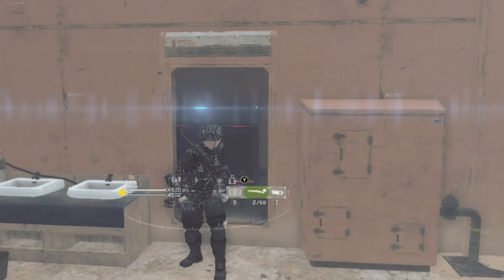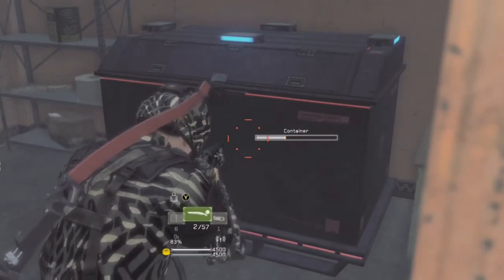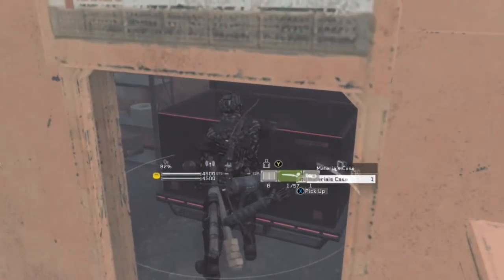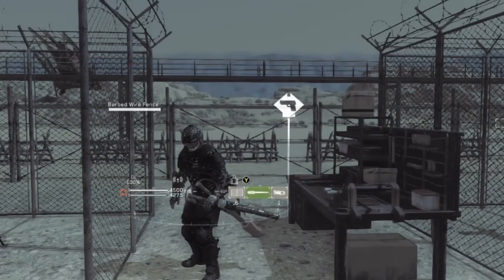Next is our box opener — that's our shotgun that we use in the pistol slot. As you can see, it opens the box right up, like the box wasn't even there. It's a green box opener. Let's show you how to get ammo for that.